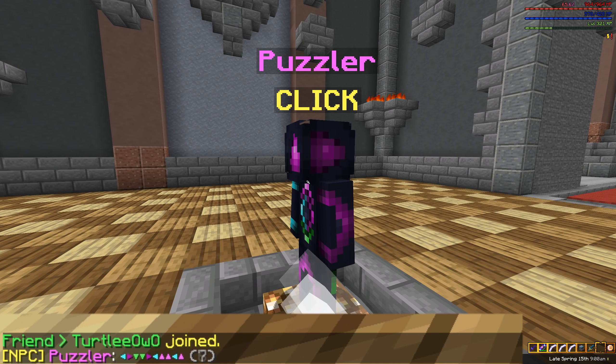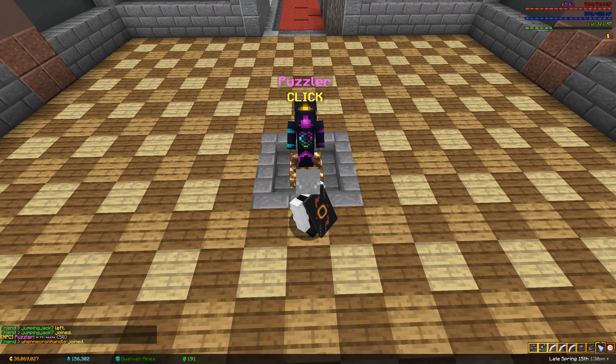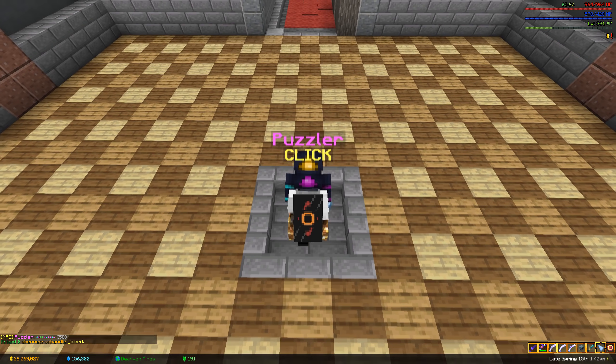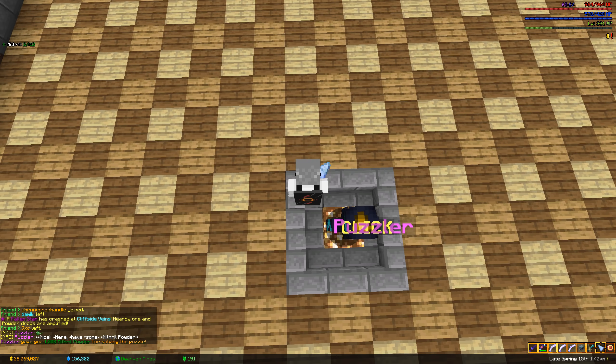The Puzzler gives you a series of symbols and nothing more. To solve it, stand on the glowstone block he is standing on, facing the exit, and follow the arrows he says. Mind the block you end up standing on for a daily 1000 mithril dust reward.